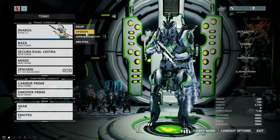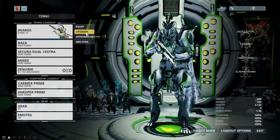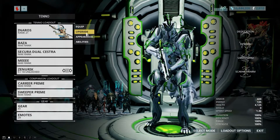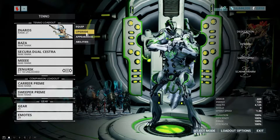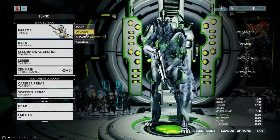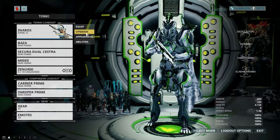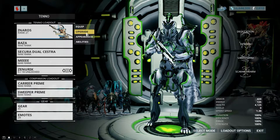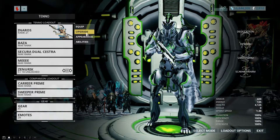Some of you may be new or returning players, possibly looking online at builds for frames and guns, only to discover that they require mods you may have never seen before — mods like Heavy Caliber, Transient Fortitude, or Blind Rage. These are special corrupted mods hidden inside vaults among the Orc and Derelict missions, and they are only available from these vaults.